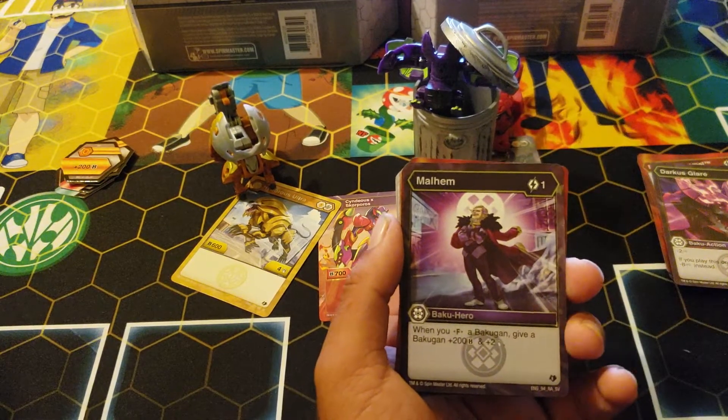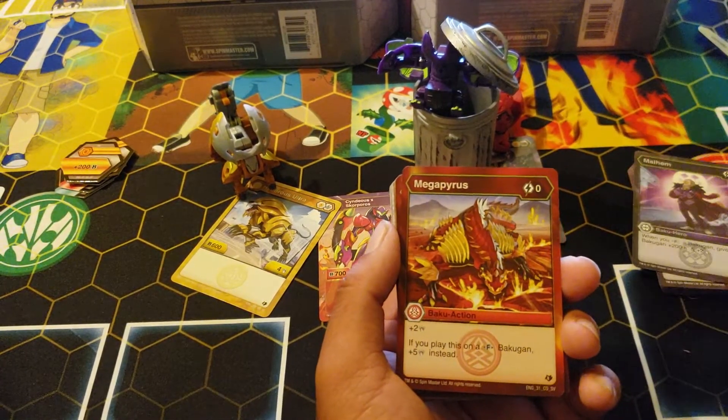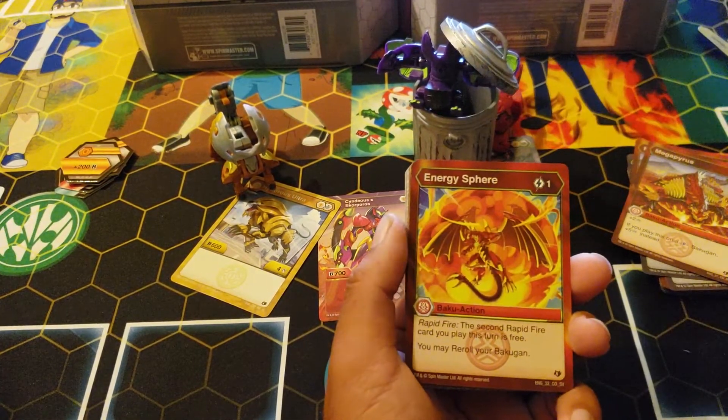Malhem: one cost, when you fusion a Bakugan give a Bakugan 200 B and two damage. Mega Pirates: zero cost, two damage — if you play this on a fusion, five instead. You get two of those.